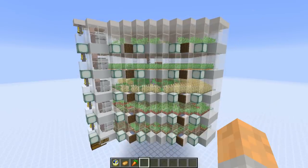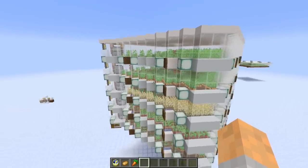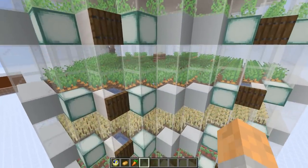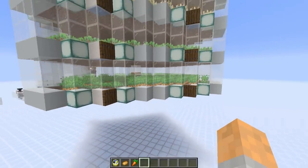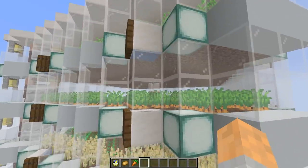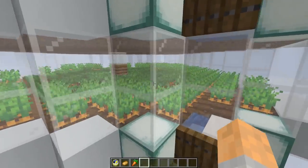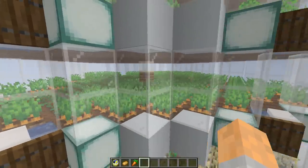Before we get into the details of this farm and all the mechanics needed to make it work, and also the block-by-block tutorial, let's have a quick look around. This farm has five different layers and each layer has different crops. At the top we have potatoes, then carrots on the next floor, then wheat, then beetroot, and then some more carrots at the bottom. It's pretty compact — the floor of one level is the ceiling of another — and we've optimised for lighting and water sources.